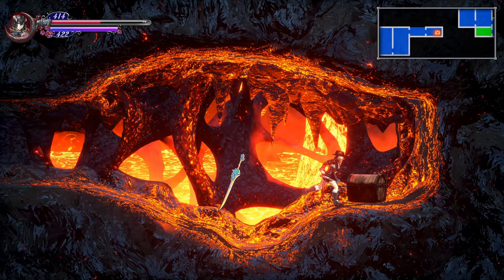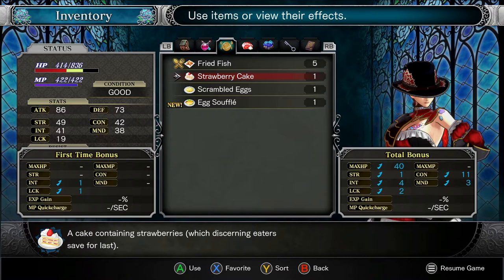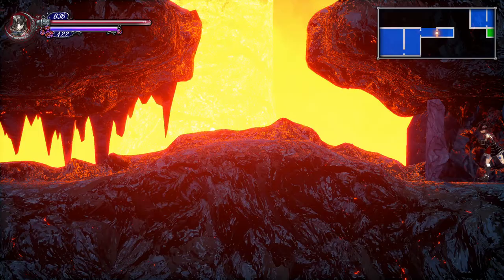Brown Chest — I haven't seen one of those in a while. Egg Souffle! I also forgot to mention last episode, I made some strawberry cake. Didn't need it, thankfully. Give some ink and luck boost. Why not eat scrambled eggs? And an Egg Souffle for extra three mind — an egg dish that looks and tastes as fluffy as a cloud. Scrumptious!